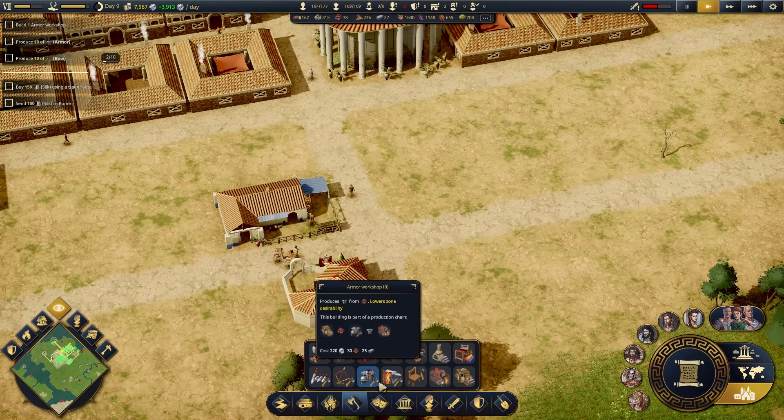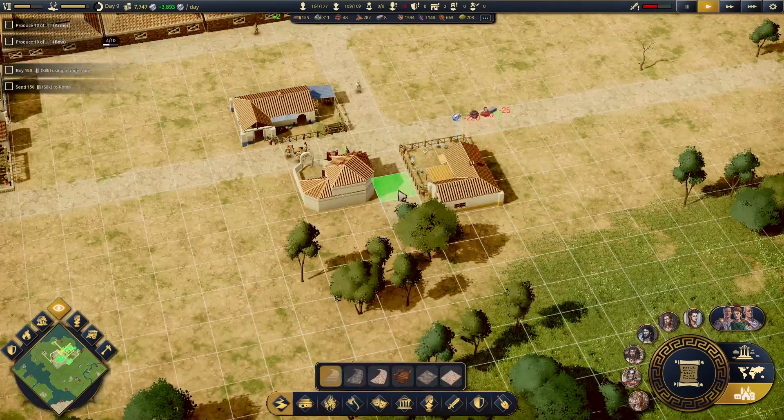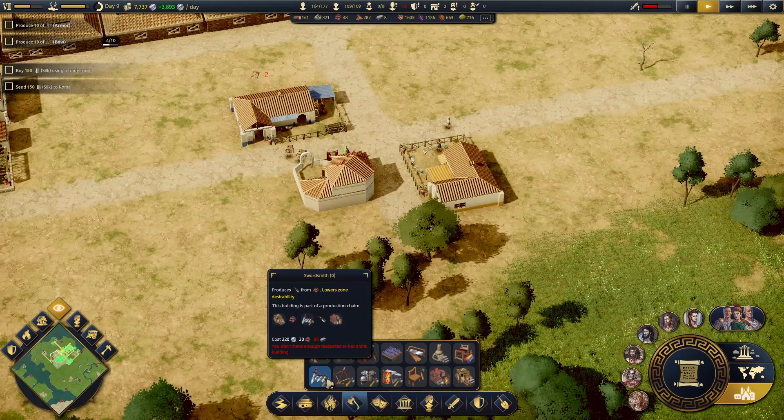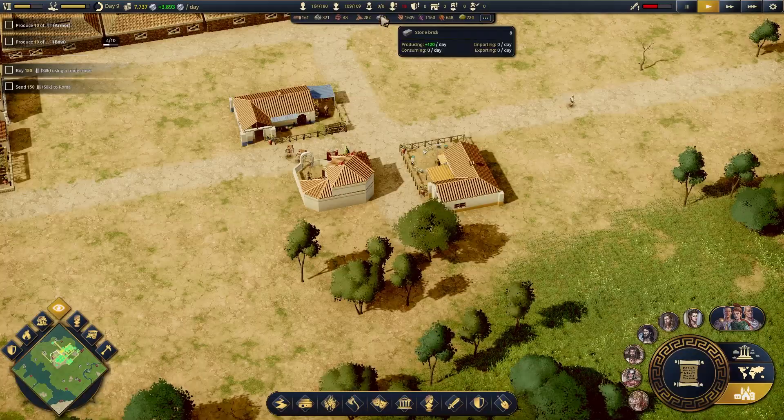Armor workshop produces real nice armor. And I think we're going to need shields and swords. Yeah, pretty much just that whole bottom row — we just need to wait for some more chopped up stone.